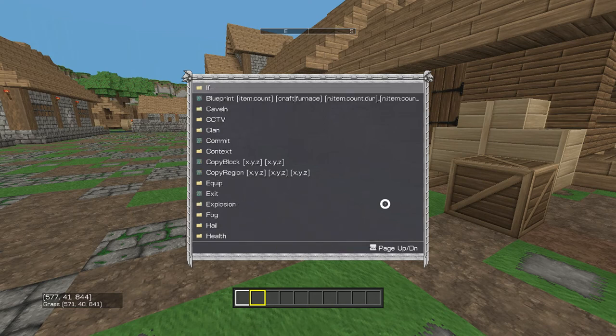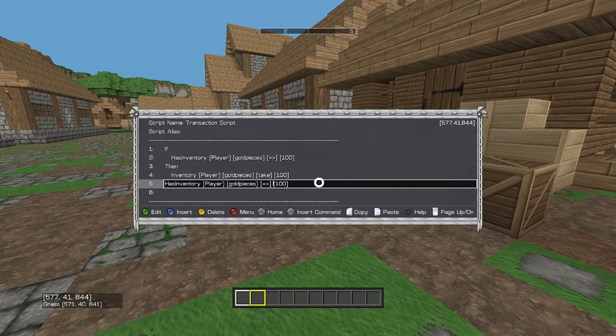And what should we give him? We'll paste that again and type 'add'. Actually, we won't give him gold pieces — we're going to give him a wood pickaxe. Gold pieces is one entity so it needs to be formatted the same way. So: add one — we'll add one wood pickaxe. And we need to get rid of the 'has' because that's not needed in the then block.